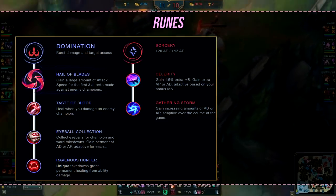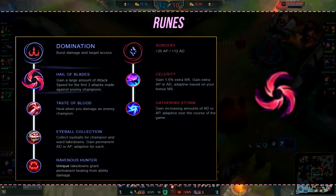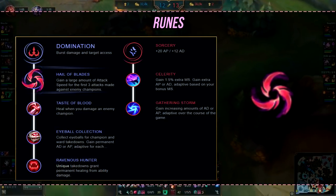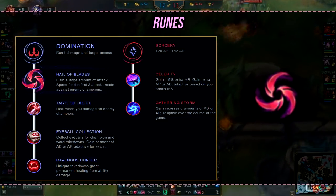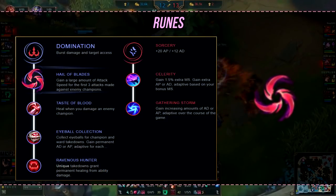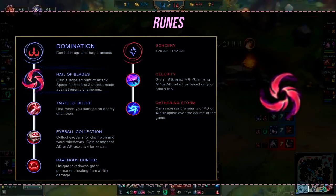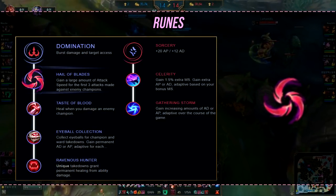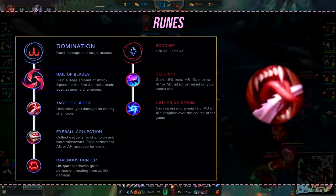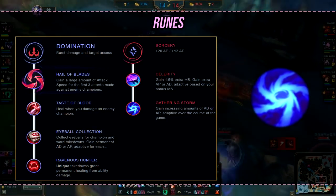Let's go straight into the runes. For the primary path, we'll be going Domination, thanks to the keystone we'll be using — Hail of Blades. Hail of Blades provides Jhin with incredible attack speed, which for Jhin pretty much means a large amount of attack damage as well as movement speed. The biggest downside is that it can only last for 3 basic attacks, which sucks for most AD carries. But Jhin has a set attack speed and can only fire four times before reloading, so the downside of this rune actually doesn't affect you. Afterwards, we go for Taste of Blood for some sustain. As a secondary path, we're going Sorcery, picking Celerity for movement speed and Gathering Storm for more AD later in the game.